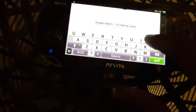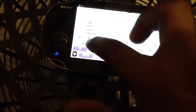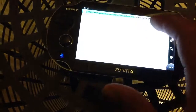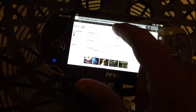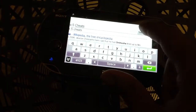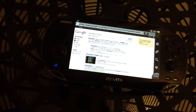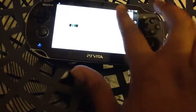Right there — Onimusha cheats. How do you spell Onimusha? Onimusha... five, I think. Obviously it's taking a bit longer to load because the game's in the background, but yeah — cheats. So you can just search your cheats and things like that.